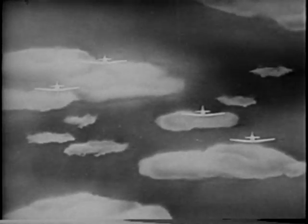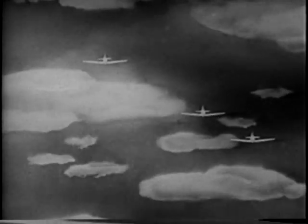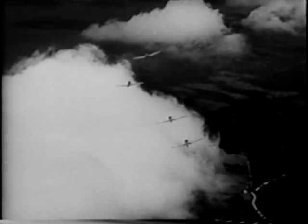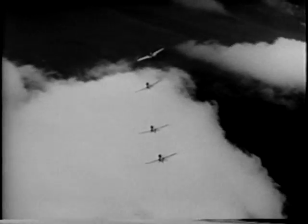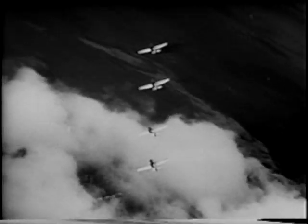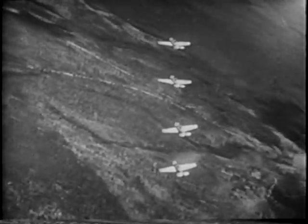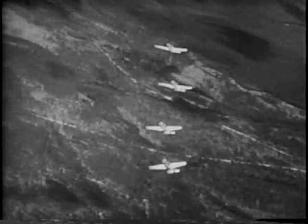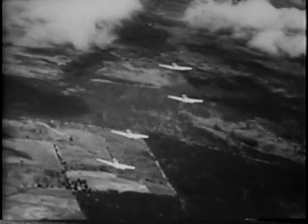A four-plane division in free-cruise balanced flight appears like this when seen from the rear. When a turn is made, all planes are free to maneuver within a 60-degree limit astern of the division leader, moving inboard or outboard while maintaining position. When any turn is completed, each wingman dresses on his section leader on the outboard side of the division bearing 30 degrees.